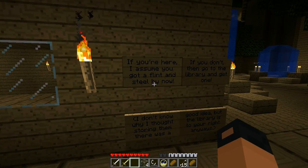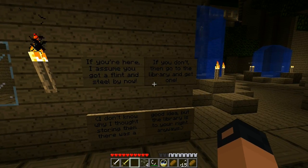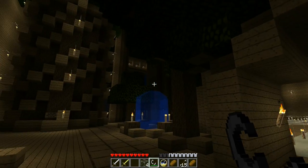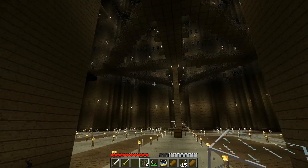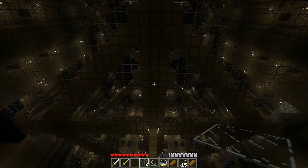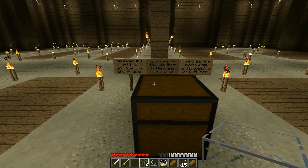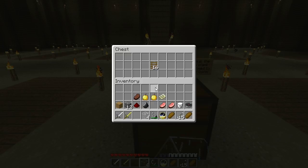If you're here I assume you got a flint and tinder — flint and steel now. If you don't, then go back to the library and get one. So am I supposed to burn something? I would like to burn — hey I'm down there. Remember this pillar — it gave you direction shortly after you woke up. Now take these ladders and climb up. Cool, where am I supposed to climb?